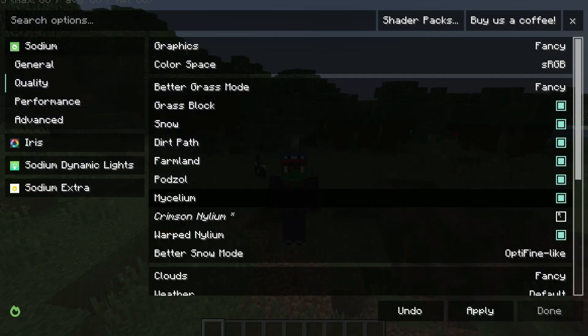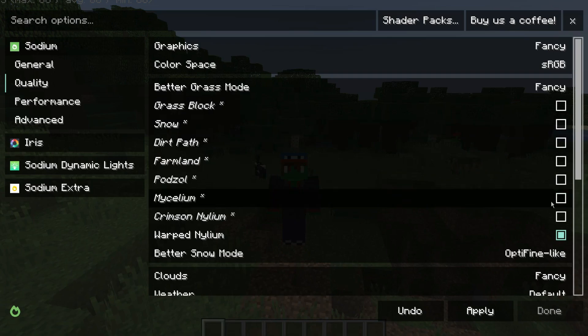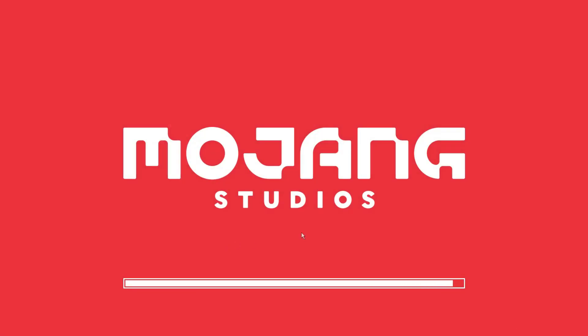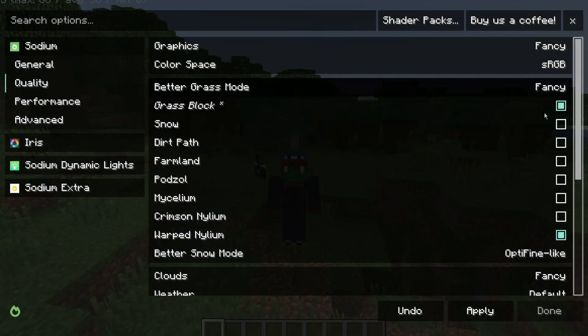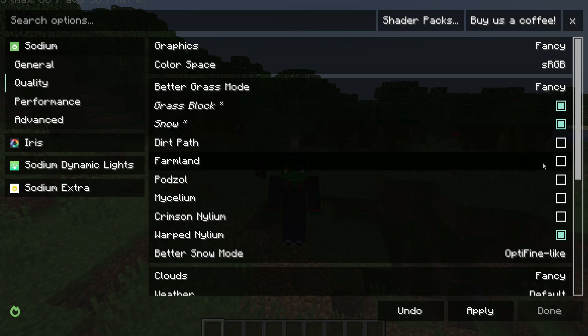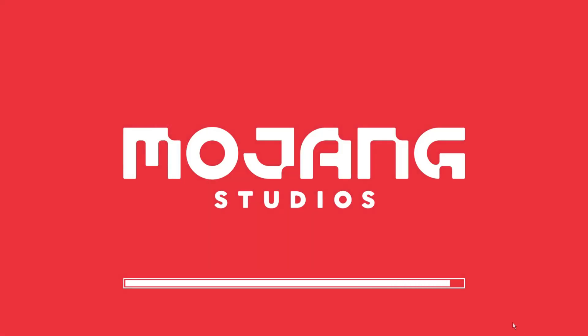You can also handpick which block types you want the effect to actually work on. So we can just turn all these off individually. If we only want warped Nylium, for example, or if we want them all off — I don't know why you'd put it on fancy and then uncheck all of these, because that's kind of useless in my opinion, but you can do it, there's nothing stopping you.